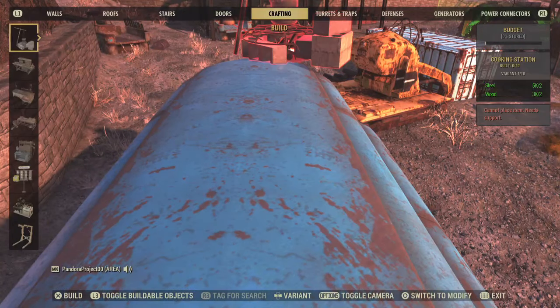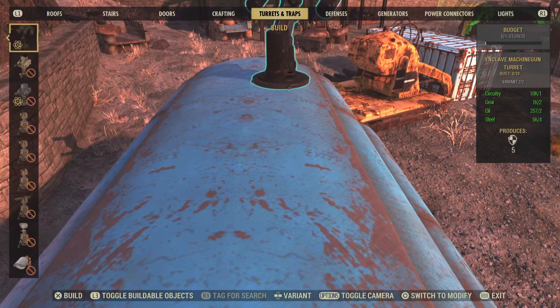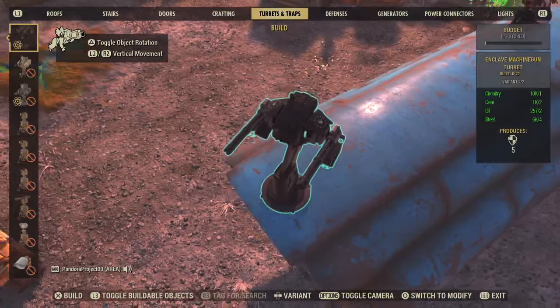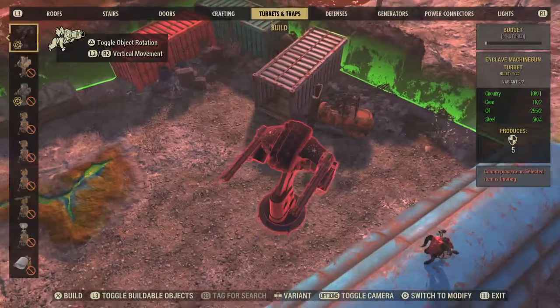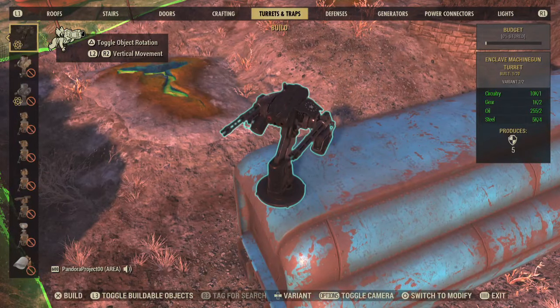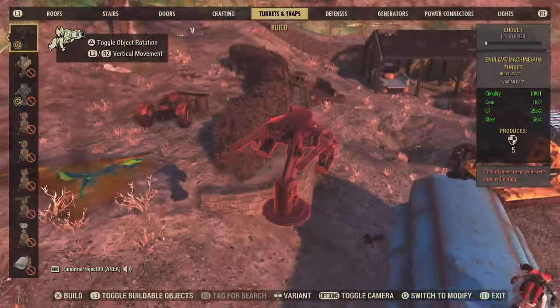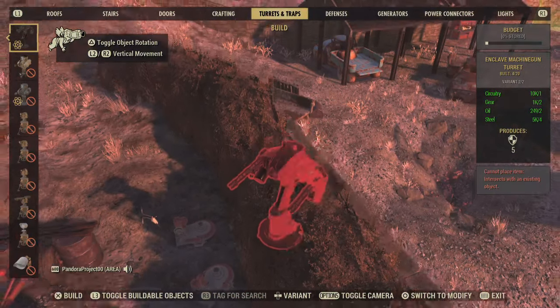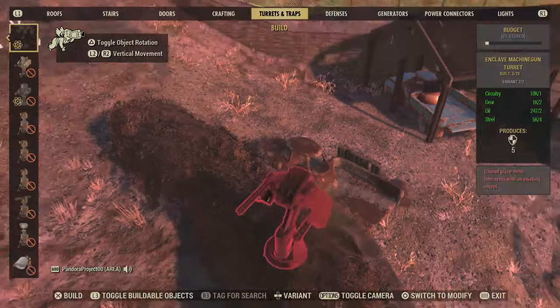Next I'm going to throw out some turrets and show you the placements I like. Pretty soon an event will spawn — usually within five to ten minutes of taking the workshop. You can also invite all your teammates or friends to come over, because this will also count for them as an event.